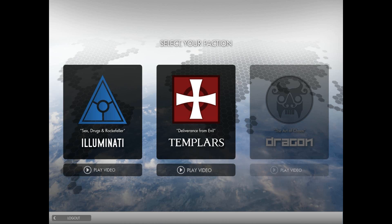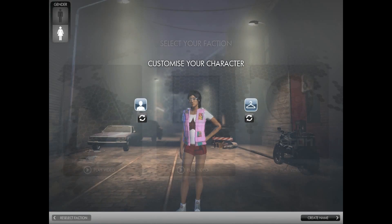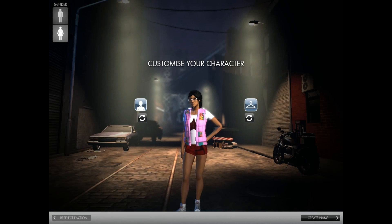This is The Secret World's character creation interface. There are three factions to choose from in the game: the Illuminati, the Templars, and the Dragon — Dragon not available in the press beta. While I'm a massive fan of Lovecraft and the whole idea of being with the Templars is pretty cool, I'm going to go ahead with the Illuminati because they're not actually fake.